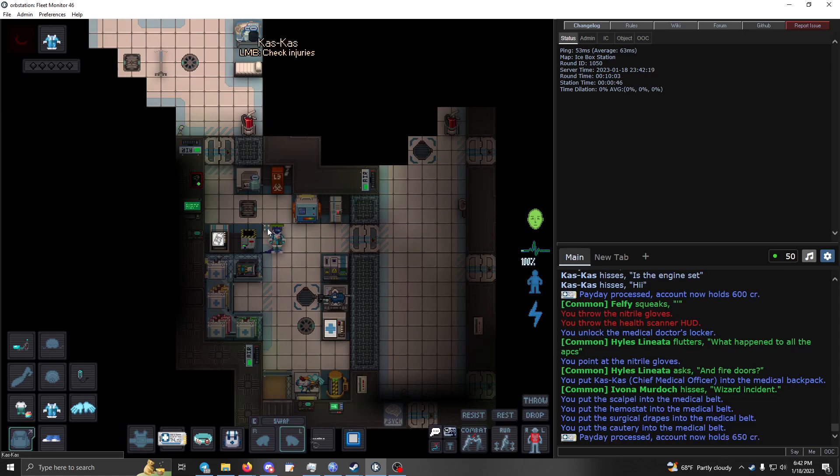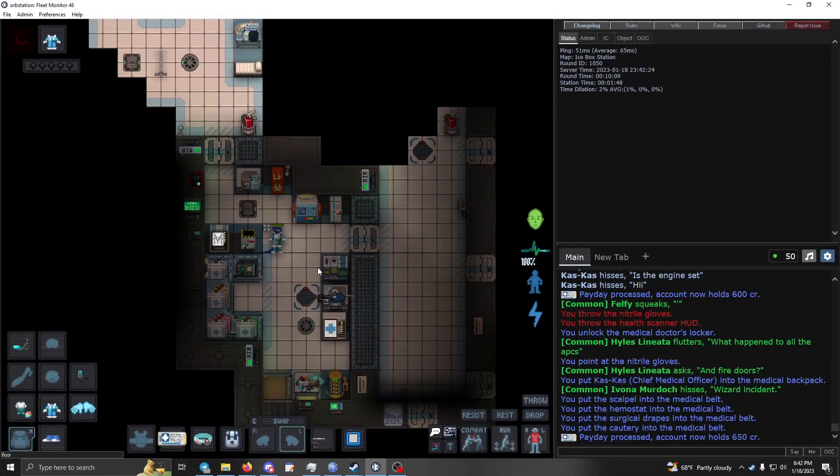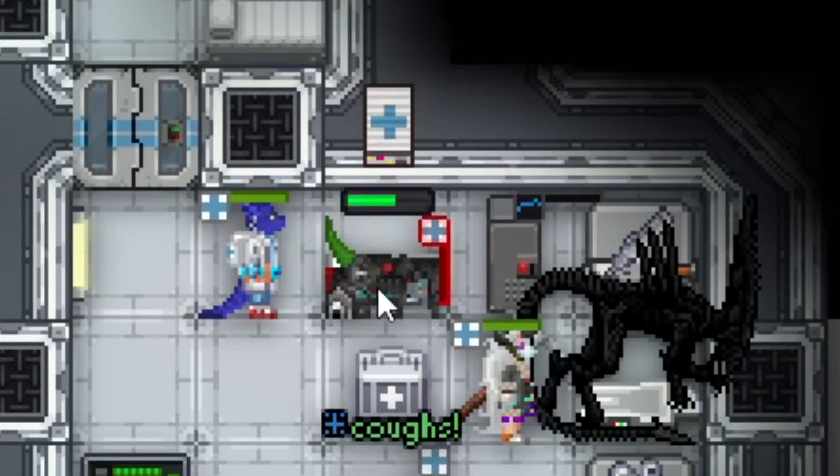If it has a weird little egg — like a purple symbol — that means they have a Xeno morph in their chest and you're going to want to take that out. If it's flashing, it means they're in crit.